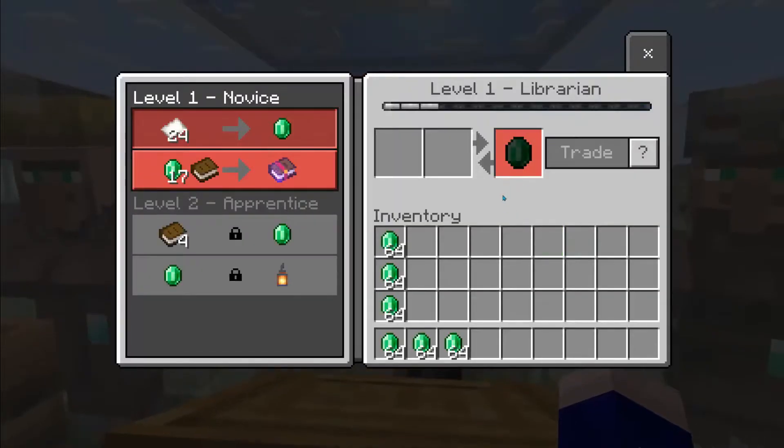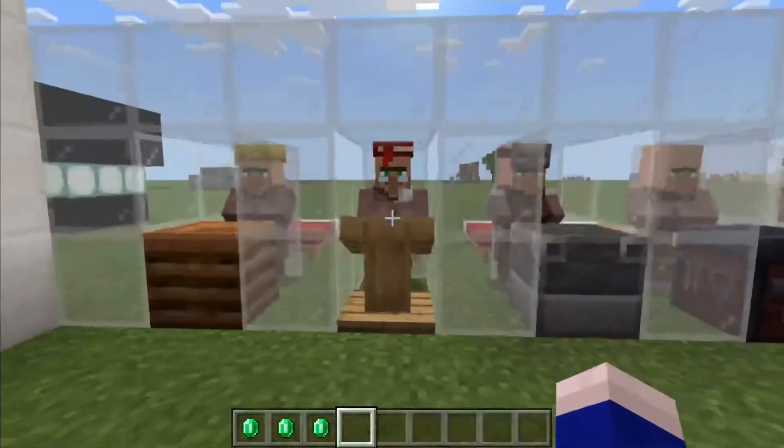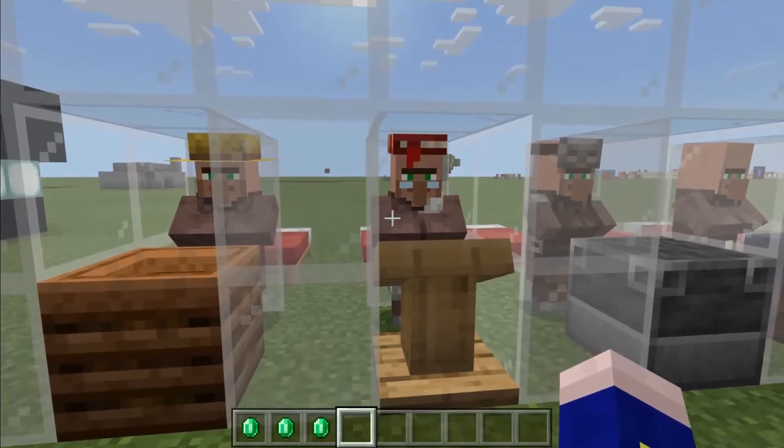For example, the librarian, who, if you give him a book and some emeralds, gives you an enchanted book which you can add onto any of your equipment. However, this guy isn't really that important for what we're doing today.